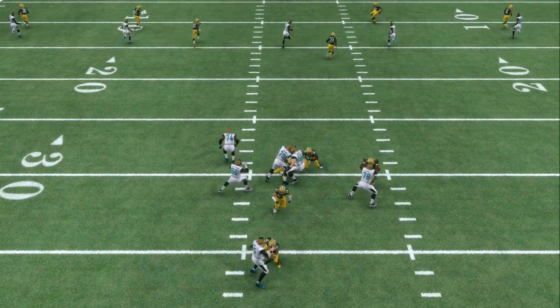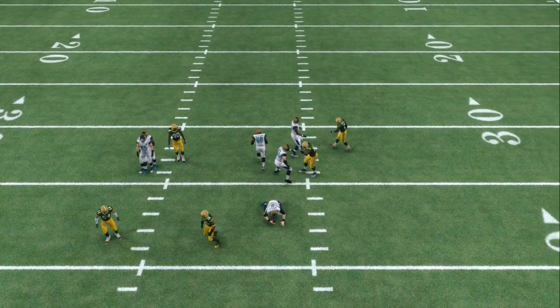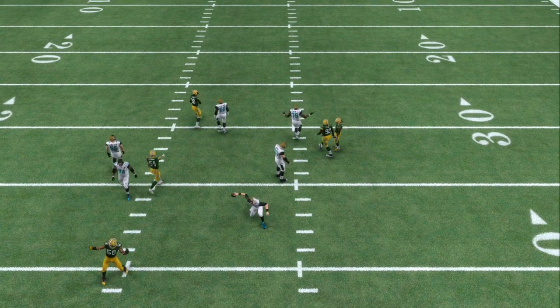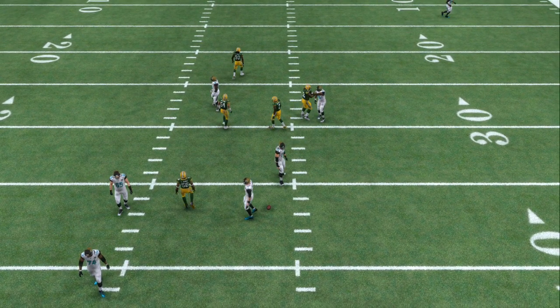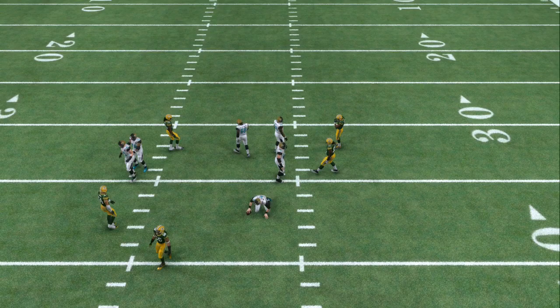Usually you just show press, but if you want to send the blitz, you want to base align and crash your line to the left. If you got the linebacker blitzing in and you zone the other one, on this one I got the linebacker to the right in a blue zone and I got the other linebacker blitzing in. That gives you a 5-man rush.